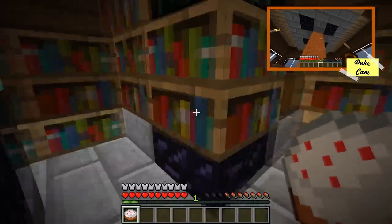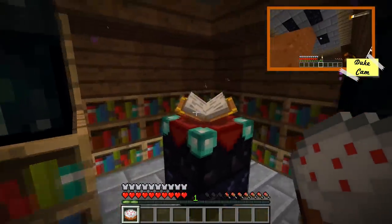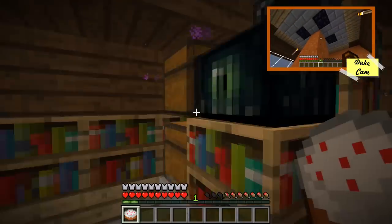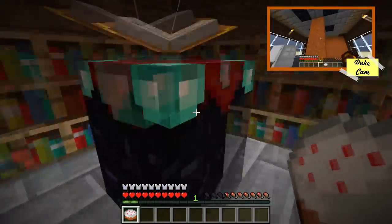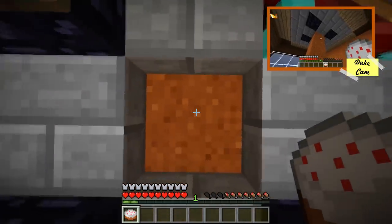Oh wait, remember what we did — we built a base or an attic! We have enchanting up there, right. We have an enchanting level 30 system and lower level enchantments, a nice ender chest, and some regular chests for storage for books. And then — oh that's right, the button! That was cool, I totally forgot about that.